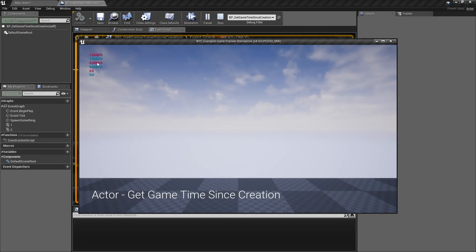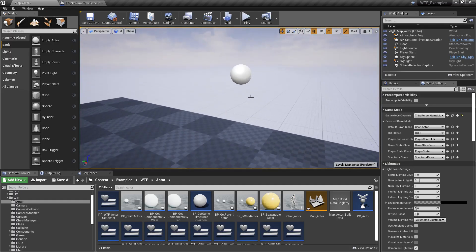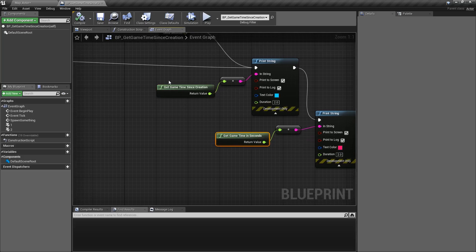When we run our example we're going to see two timers here. Roughly every second I'm asking the engine how long it has been since the blueprint that spawned you has been created, and how long it has been in game seconds. That's why you can see these two red and blue numbers are the same — the game is coming up at the same time this item has been created, since it exists in my world. So our item's creation is at the same time the game was created, so these nodes are matching.